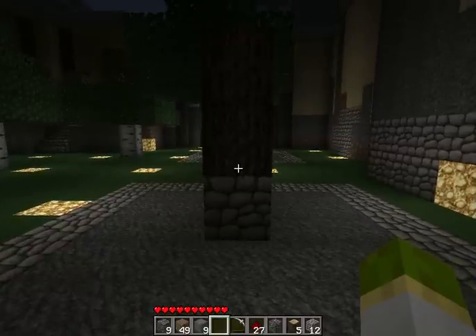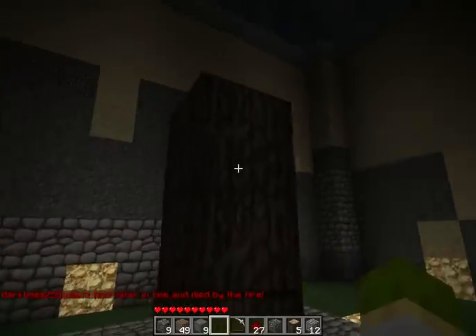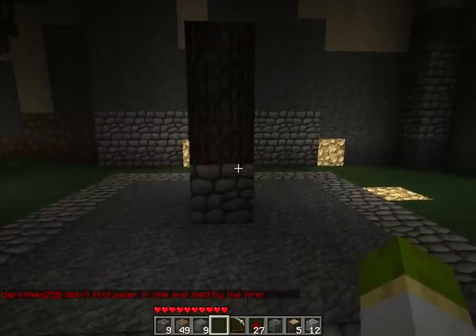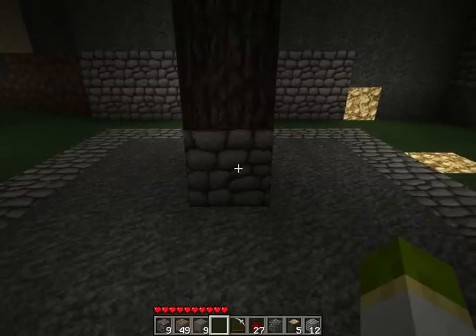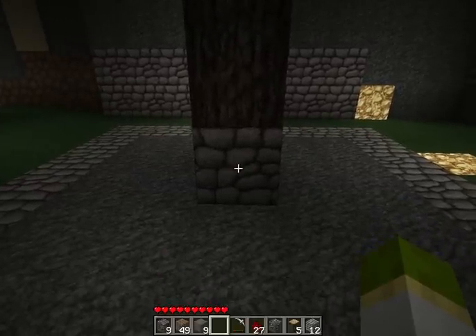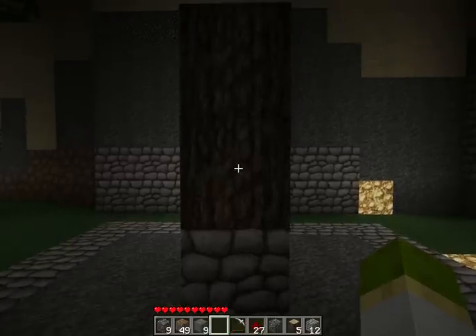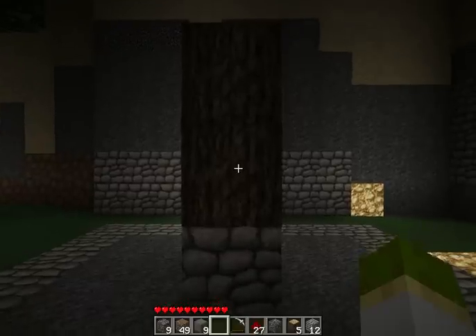I was under the impression it was going to be like a phase block, except that you could add a key. My key was going to be this wood block here. What they do instead, I found out, is that this cobblestone block is solid, and the block that phases in and out — that is toggleable — is this wood block right here.